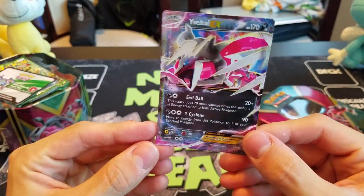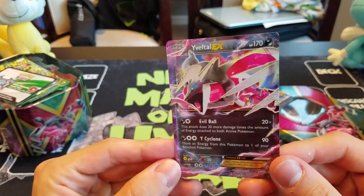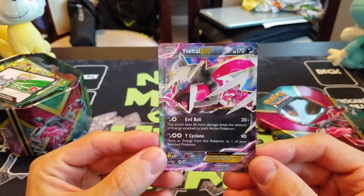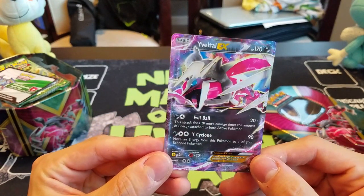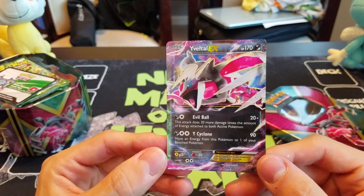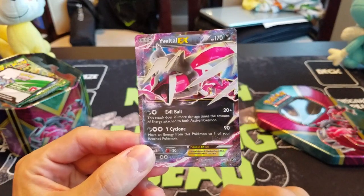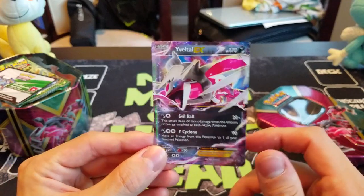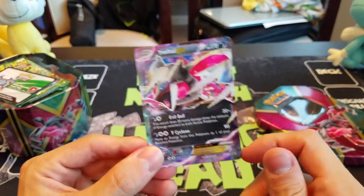He's got Yveltal EX. The color combination is really cool in this. I'm not crazy about the actual art itself, but I really do like the way that Yveltal looks here. It's just the same old good trusty standard Yveltal EX with Evil Ball and Y-Cyclone. Most of you guys are pretty familiar with this guy by now.